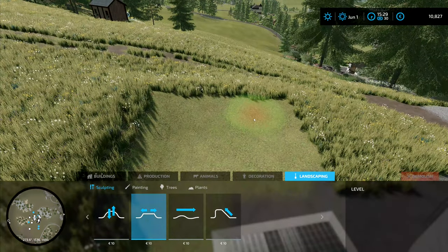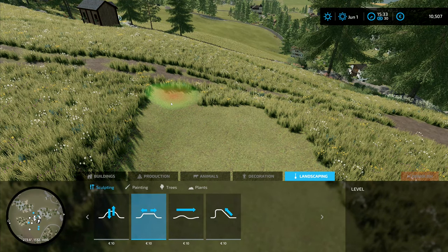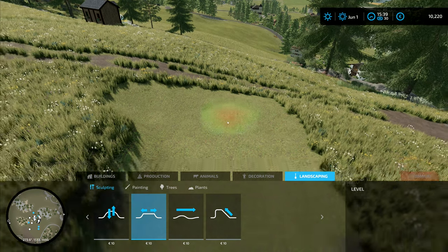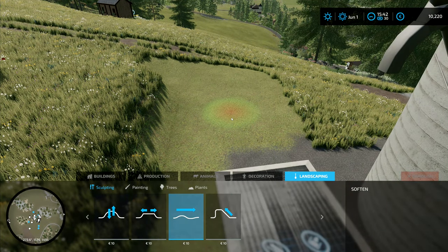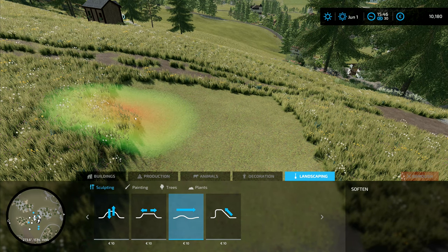I'm keeping the area that I'm doing the leveling on small. I don't want to spend too much money on this. So there it's lowering it down on the side, but in front of us it's already starting to bring it up. So I don't need to do any more on that. Now we can go to the smoothing function and I want to make that a little bit bigger so I can smooth and blend this in.